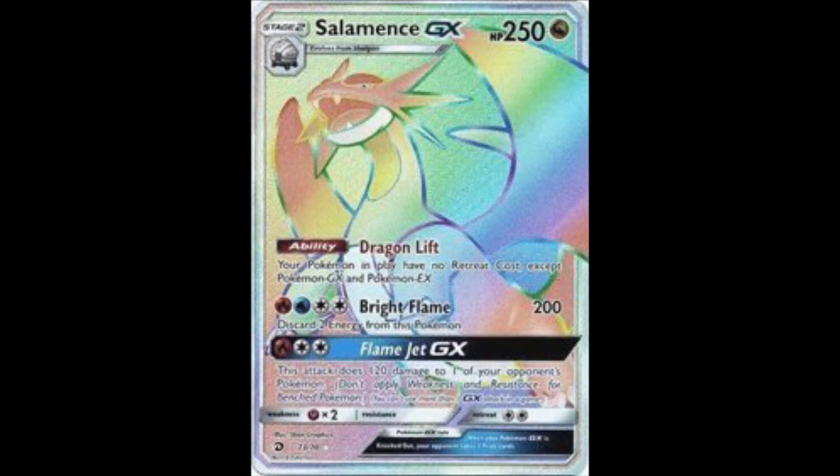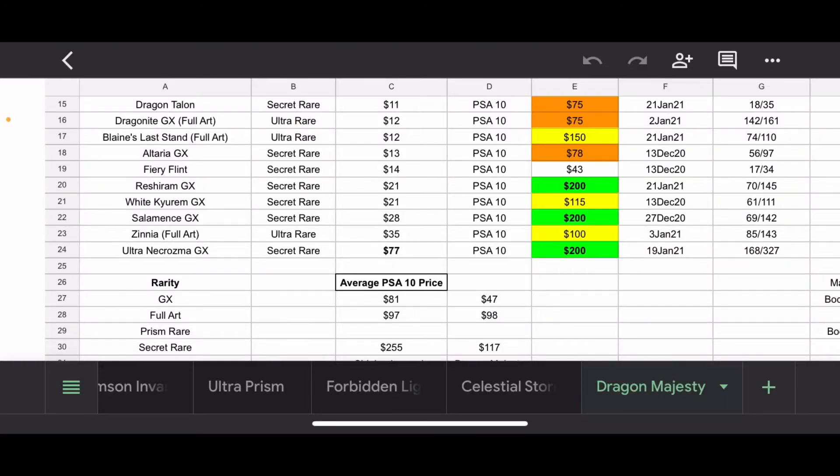Salamence GX Secret Rare — this card is personally my favorite card in the set. It's beautiful. If I could have any card in the set, I would choose this one. It also sold for $200, and it's a little under 50% for PSA 10s, which I thought was interesting.